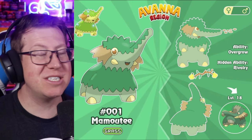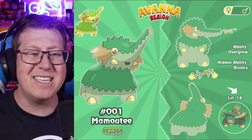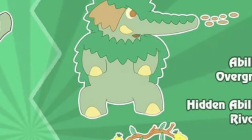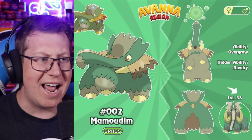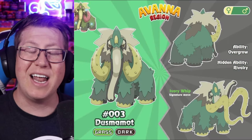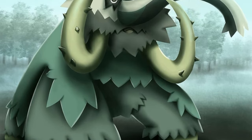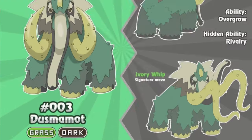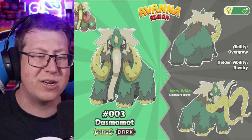Our grass type starter is Mammoty, which is based off a mammoth but also looks a lot like a forest elephant. The artist provides extra images showing battle poses like shooting seeds and tossing a stick. It evolves into Mammodim — much more adult now, with fur rather than moss. And then lastly it evolves into Dusk Momot, which is now a grass and dark type. I absolutely love this final evolution — that thorny look on the massive tusks looks really cool. Its signature move is Ivory Whip, and those tusks almost look like tentacles, fluid and able to move.